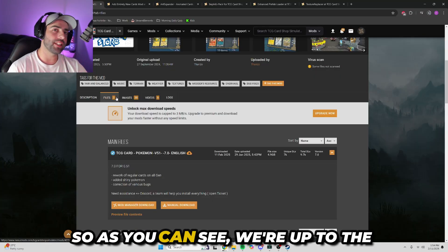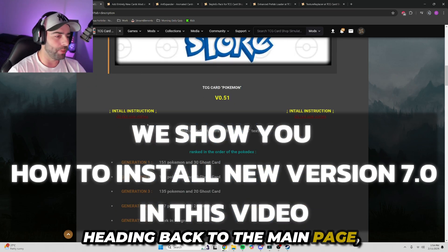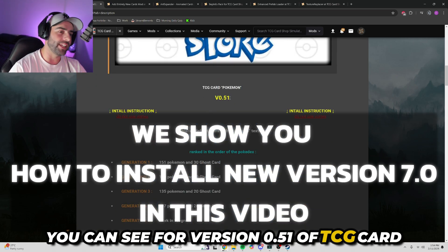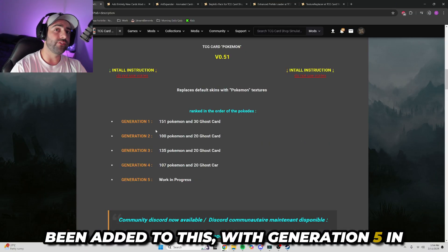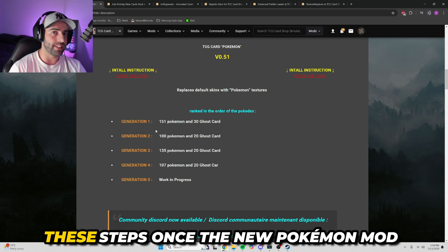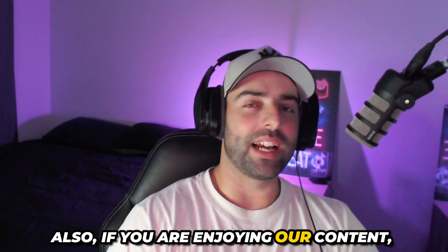As you can see, we're up to version 7 on the Pokemon Store. Heading back to the main page and scrolling down, you can see for version 0.51 of TCG Card Shop Simulator we now have Generation 1, 2, 3, and 4 being added, with Generation 5 in progress. So we may have to eventually redo these steps once the new Pokemon mod comes out.